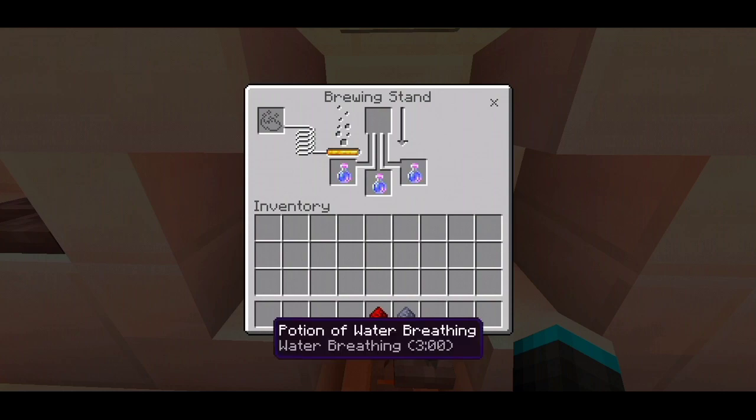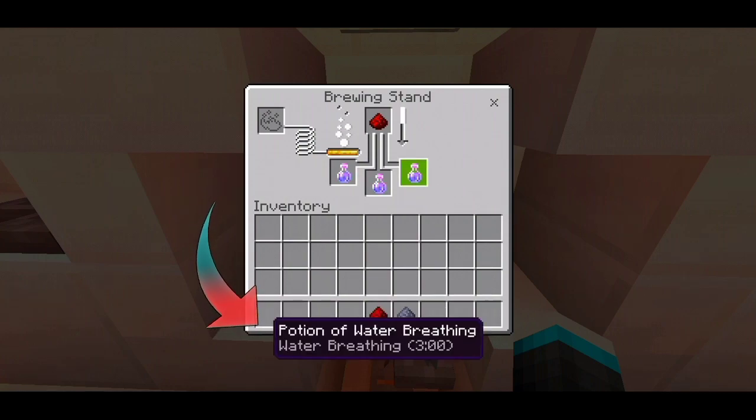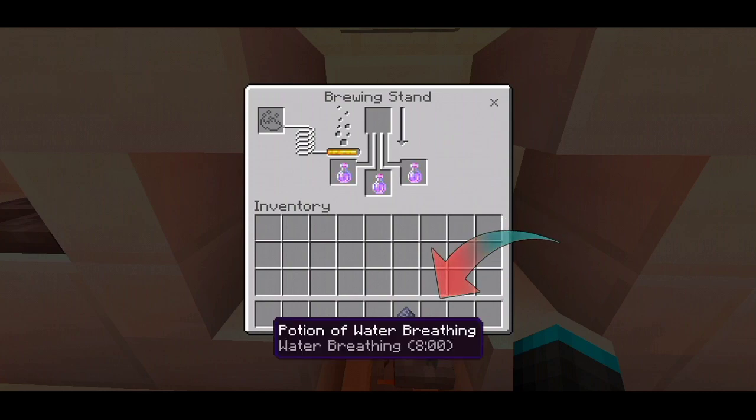As you can see, the water breathing potion is now almost ready. If you want to extend its time, just add redstone to it. As you can see, it is currently three minutes, and adding redstone will extend it to eight minutes, like this.